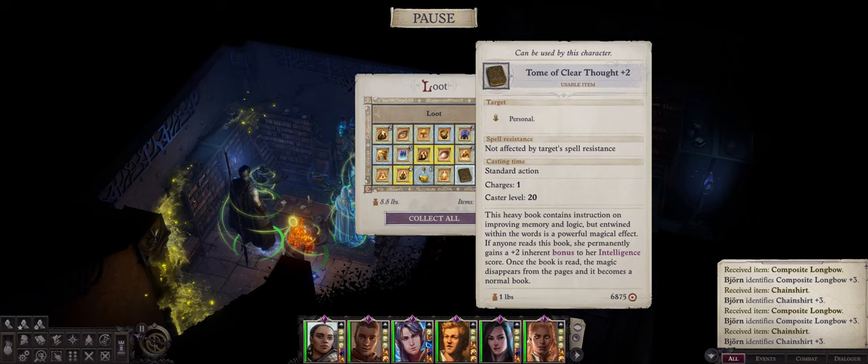The amusing part about the Tome of Intelligence is that it can be either the earliest tome you find or the last one, based on your mythic path. Angel characters — and only Angel characters — can actually find it during chapter 3, as you will head to Poluras Fall early on for your Angel mythic quest.